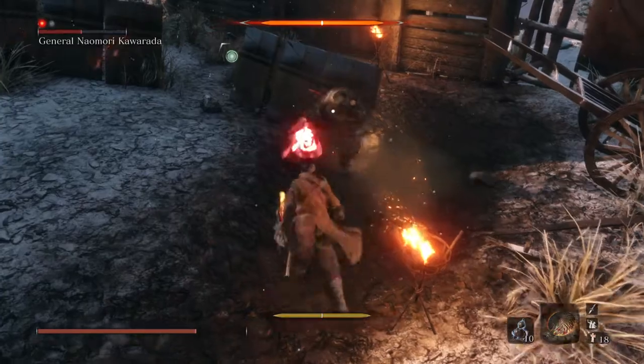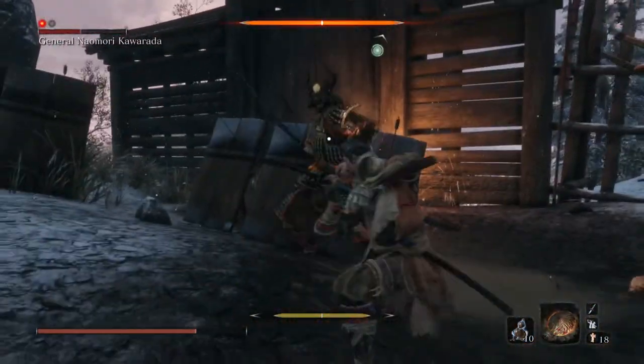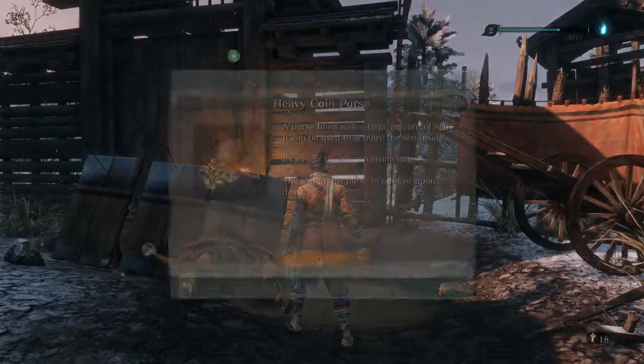There's the sweep that we want to jump over and bop him on the head. When you see the kanji, just jump, then jump again as you're coming down on his head, and you will easily take down the first general of the game.